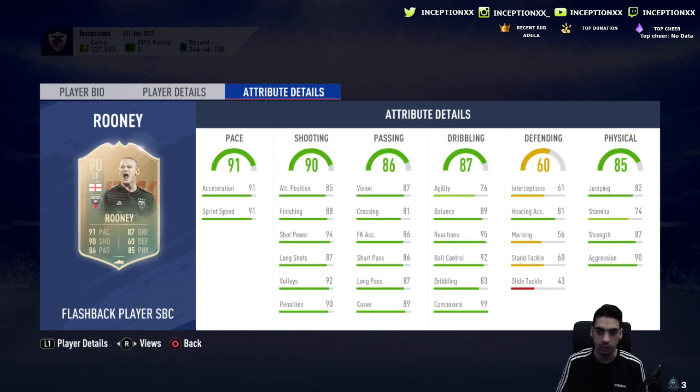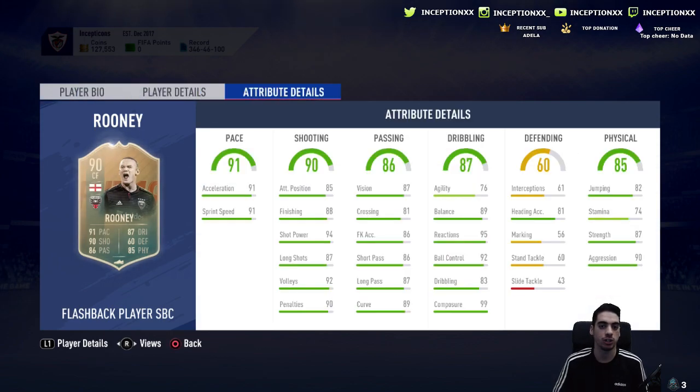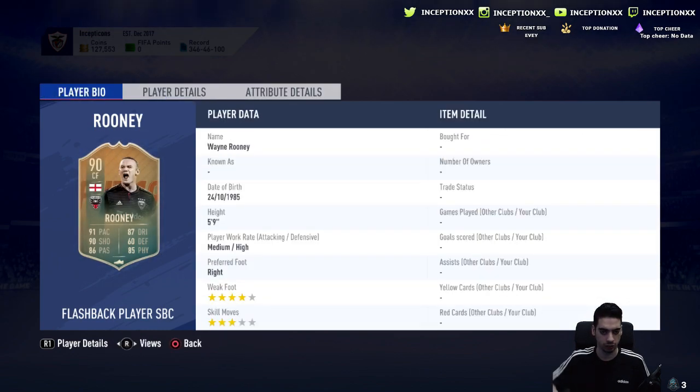Do I think it's worth doing the card? Yes. He's English, and worth the 316k — it's a Wayne Rooney card. His stamina should honestly be higher though. Back in the day he was basically a workhorse — he worked incredibly hard to get the ball and push forward. I think his stamina should be an 85, not a 74. 74 is a little low for a 2004 Rooney.